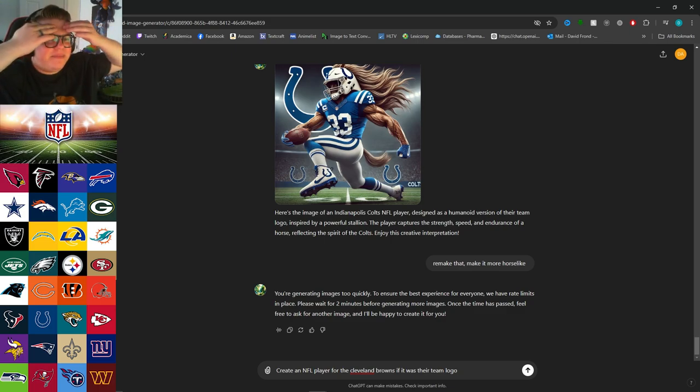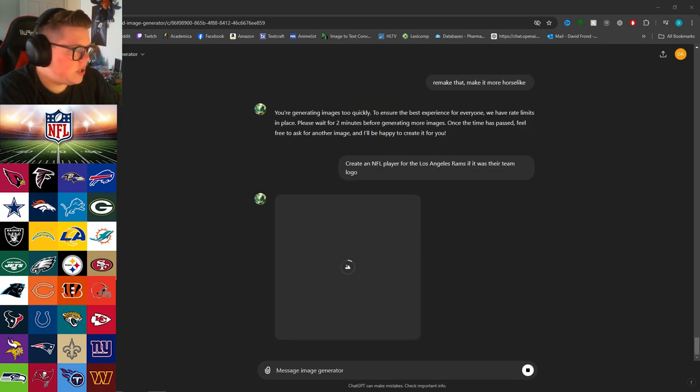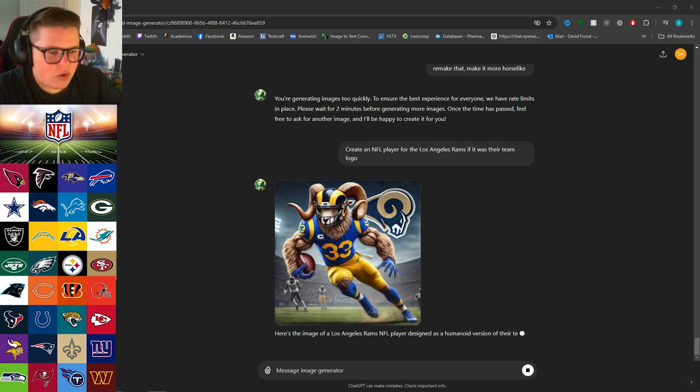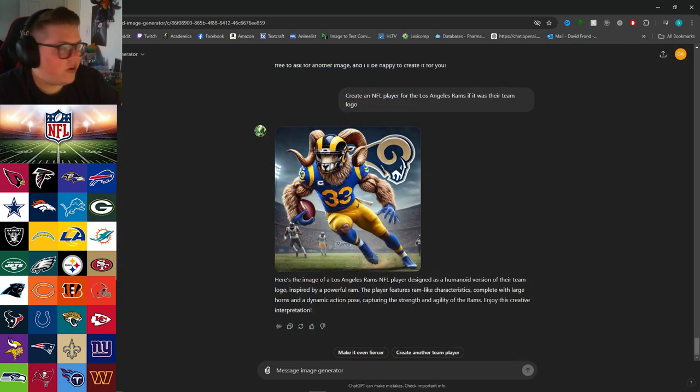We're gonna do every team no matter how long it takes — I wasn't raised to leave anyone out. Let's do the Los Angeles Rams. It might start giving me 15-minute jail sentences between pictures, but we're getting through every single one. The Rams! Shout out Rams for two reasons — my high school mascot was the Rams, and the Rams have Matthew Stafford who was the QB for the Lions for the longest time. Very cool.